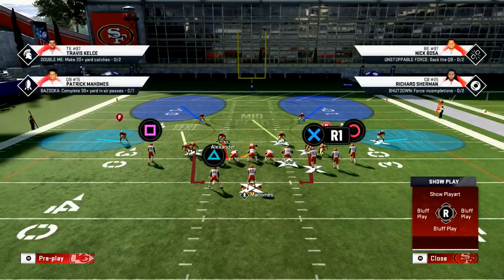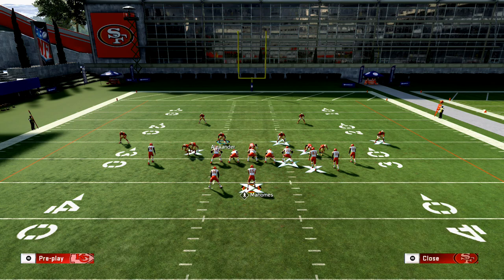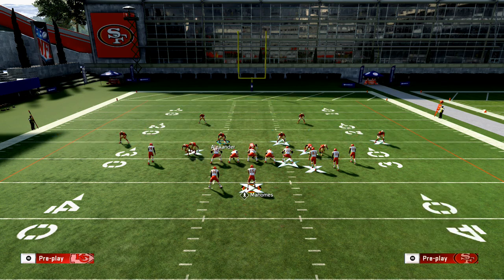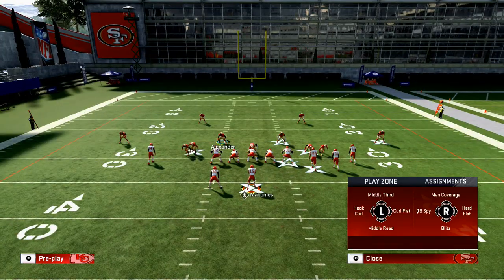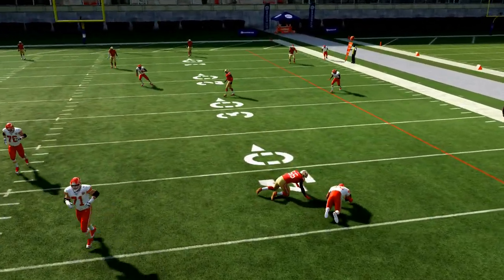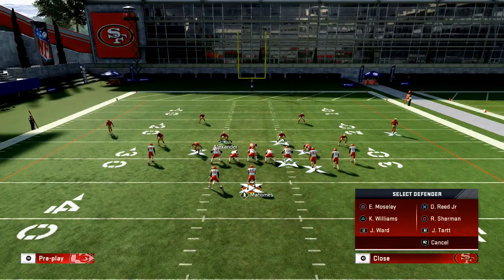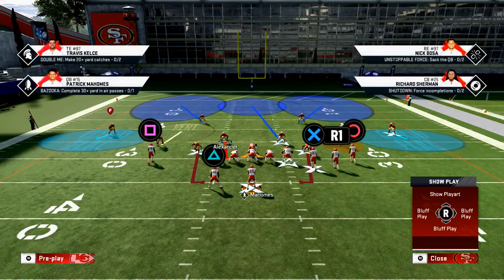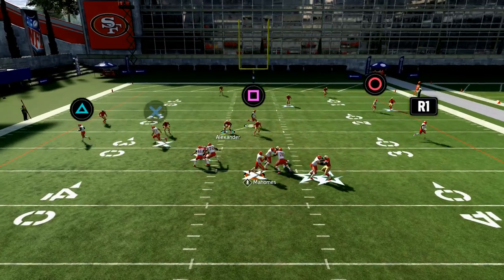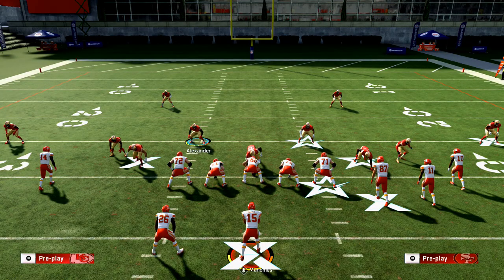Take Fred Warner and put him in a deep blue, then take Reed and put him on a quarterback spy — that's all you have to do. With your user defender, cover the middle of the field. You'll see Mahomes try to roll out, and the contains are going to hang with him. Base align, spy Reed, run a basic QB contain, and user the middle of the field. He'll have to step up, and the spy will be with him — if he rolls out, click right stick.